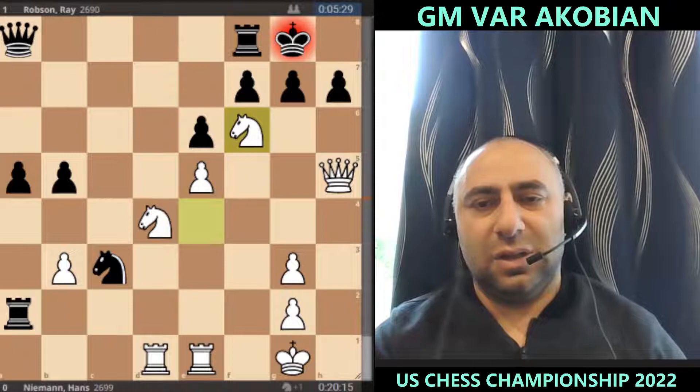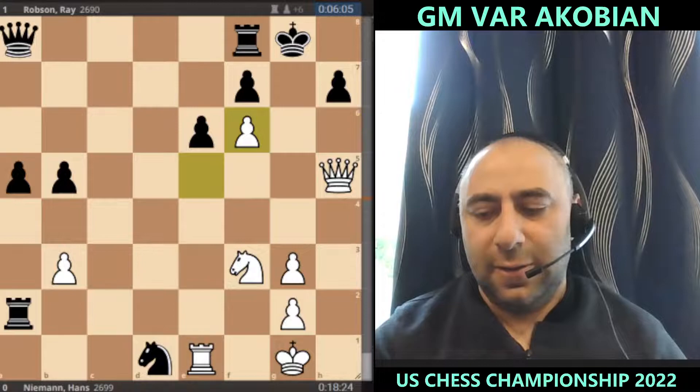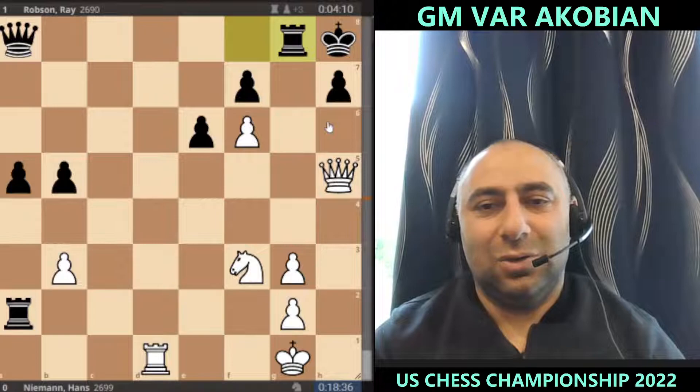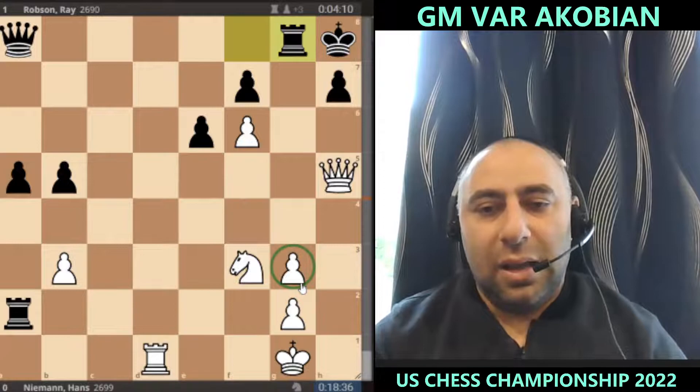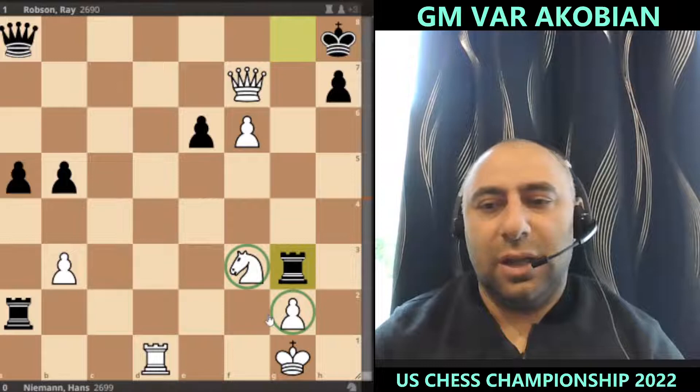After f6, knight f6 — the threat is on g2. He played knight f3 to avoid getting mated, then knight takes d1. Now f6 is threatening mate. King h8, and if you don't have the threat covered, knight g5 would have been a victory for Hans but it just doesn't work. Rook g8 activates the rook, putting pressure. If you take on f7, simply rook takes g3 with check — and you're losing, getting mated.